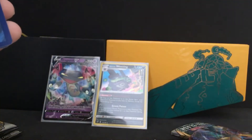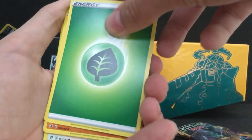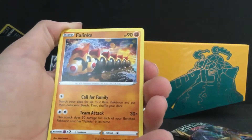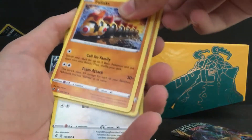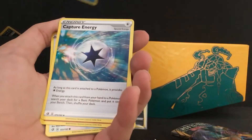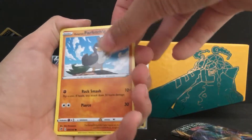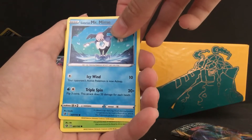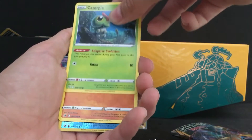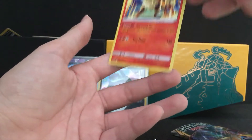Here we go. I keep doing them upside down. Leaf energy - Felinks looks like he should evolve from something but he doesn't and it's very confusing - Pulp Toad, Capture Energy, Glorian Farfetch'd, Squovet, Glorian Mr. Mime, Cutiefly, Barboach, Maractus, and an Arcanine regular rare.